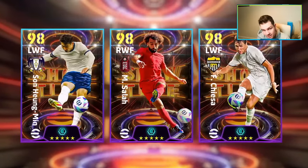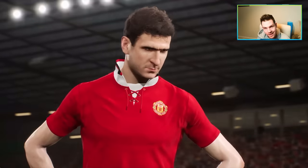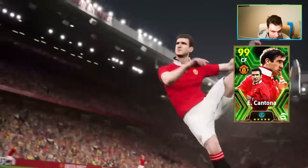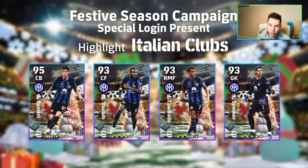You can see 98, 98, 98 — Kisa, Salah and Sun. That brings us to our epics. We have King Eric — an absolute phenomenal card. This guy is going to be a beast, listed as a center forward, 99 overall with boosted stats. We'll have a look at his booster as well.